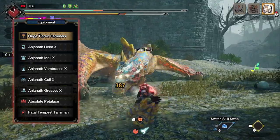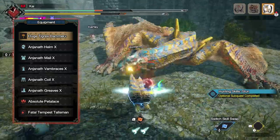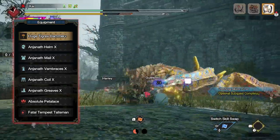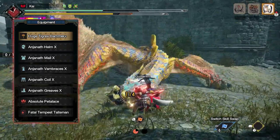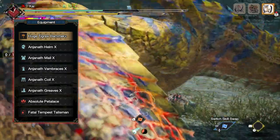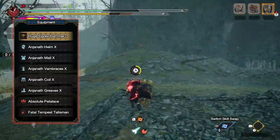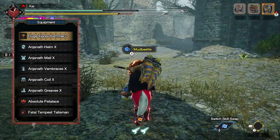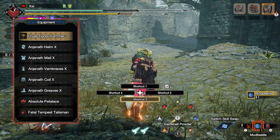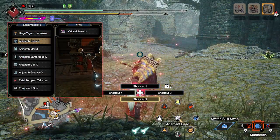As for your petalace, this is down to personal preference. When it comes to your talisman, you want to get a talisman that has the ability to get Weakness Exploit to at least level 3, whether this be via skills actually on the talisman itself or via decoration slots. As for my weapon, I'm using the Tigrex hammer, which has a tier 2 decoration slot on it, so you can use the various exploit rampage decorations. Remember, you're seeing me use the Tigrex hammer at its absolute maxed out level, so yours may not be rarity 10, but even if you're using the rarity 9 Tigrex hammer, it's still strong enough to get you through the game. Speaking of decorations, you have a few to play around with.